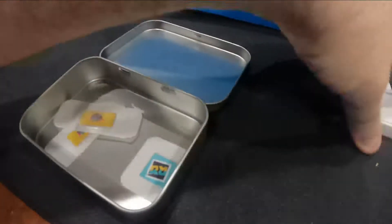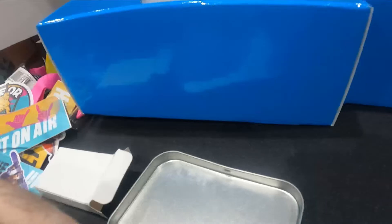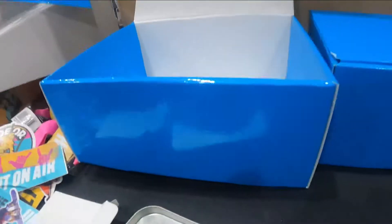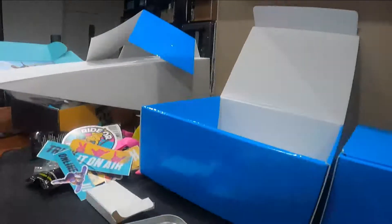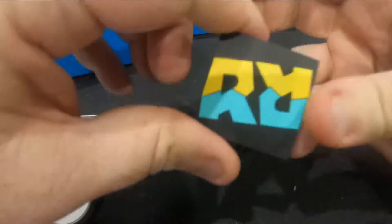Now we've got a little pack here — let's see what's in this. Oh wow, it's a Riders key ring. Does it open up? Looks like it's got a compartment — oh there we go, it's a USB stick! That's cool, I like that. That's really rad.